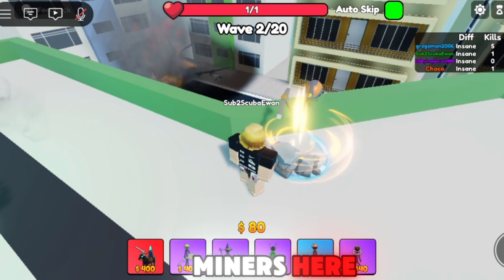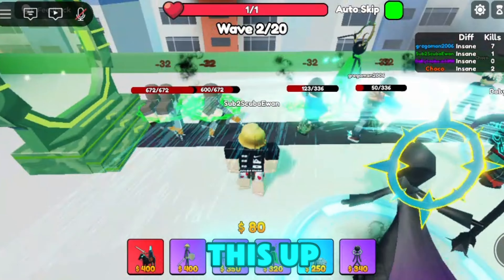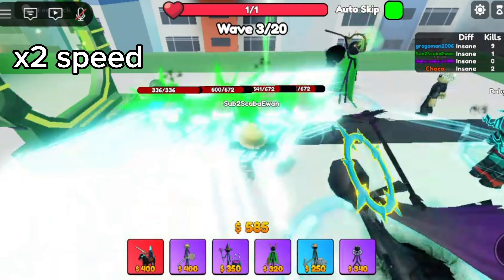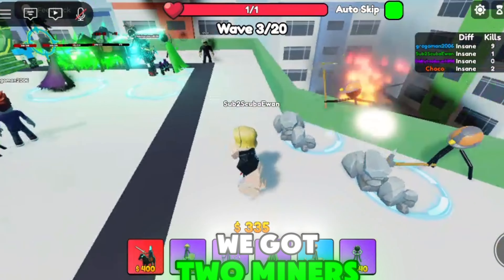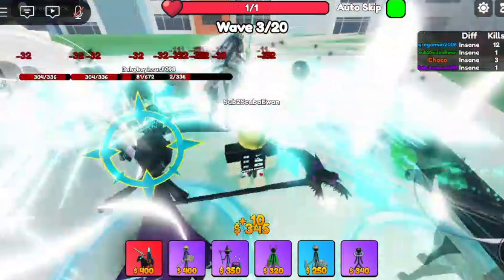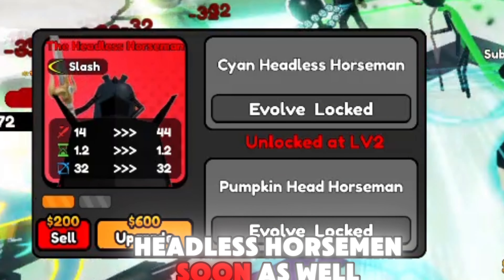Let's place down some miners here. It looks like it's doing pretty good. Let's speed this up. Let's go and get another miner. We've got two miners down now. Upgrade at 400 — sounds good. Let's keep going. We're going to upgrade our headless horseman soon as well.